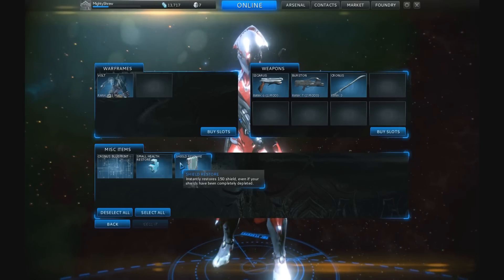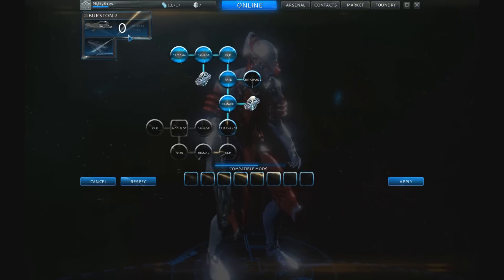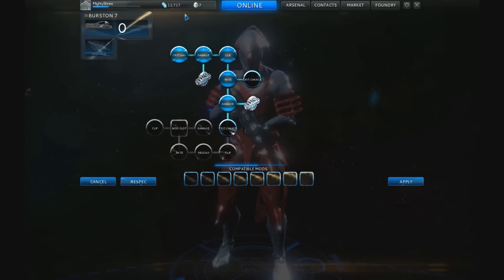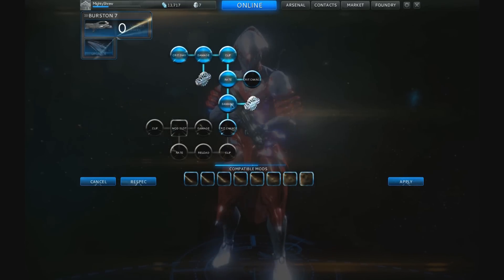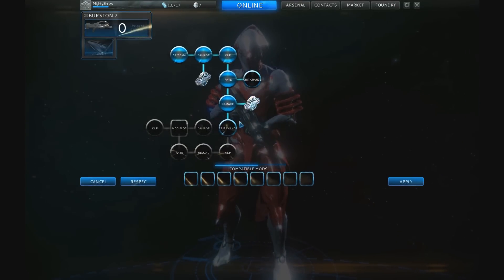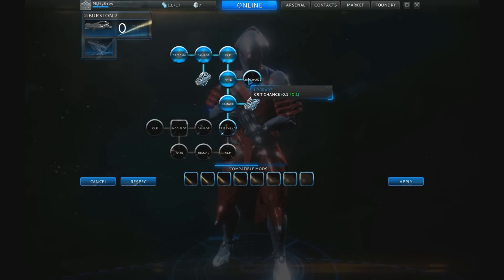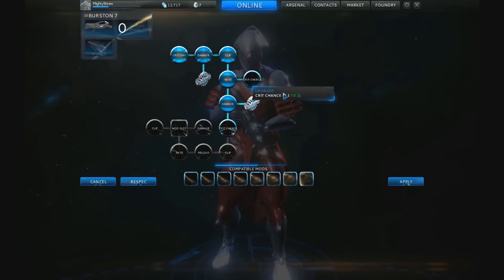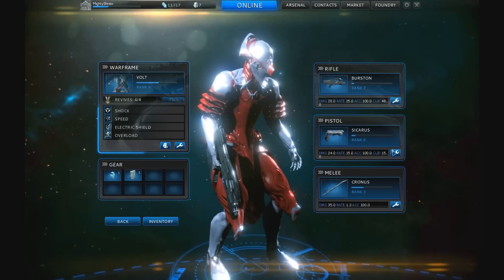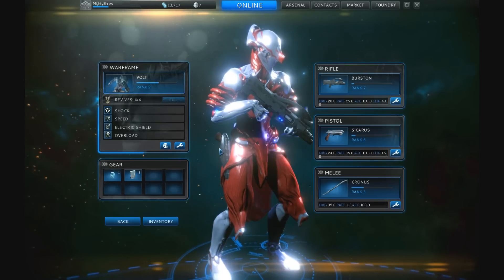Going to the rifle — I've unlocked a second-level rifle by spending credits. I don't have many things unlocked yet but I do have two mods already equipped. As with the Warframe, completing missions gives you points to spend on the rifle, sword, and pistol. These unlock small extras and can increase crit chance — it's not a massive increase, but it can make a real difference in-game. The same upgrade system applies to the pistol and the close-combat weapon.